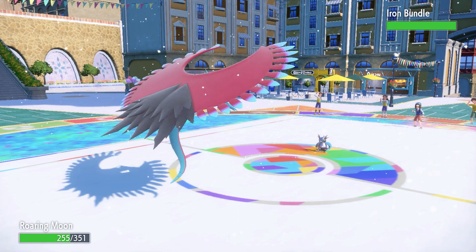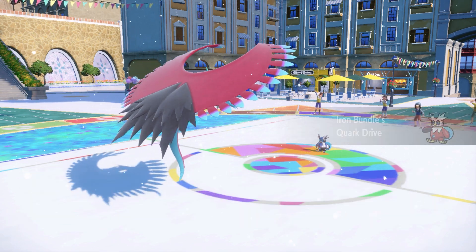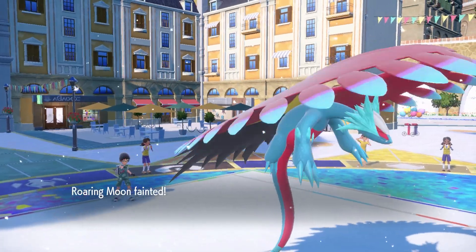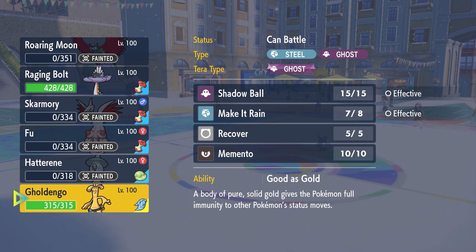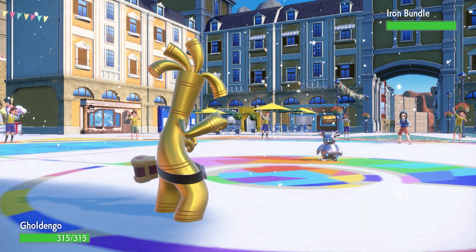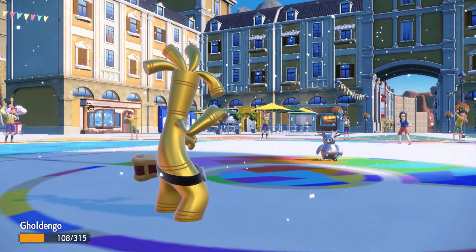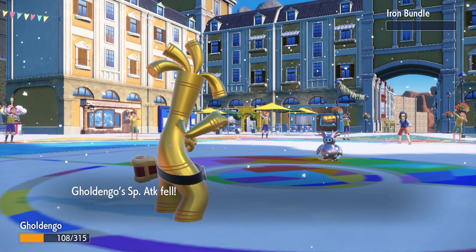This thing is an uber by the way - it shouldn't be here, but I know it doesn't matter since we're online. Booster Energy Iron Bundle is such a threat to my team - oh my god. I think the only way I can revenge this thing is to go out to Gold Dango and make it rain. Raging Bolt's priority isn't going to take this thing out - maybe Thunderclap was the play. This thing is so fast - it actually outspeeds my max speed scarf Gold Dango with booster energy. That boy is moving. The paradox shinies are so ugly, it's just like unpainted.